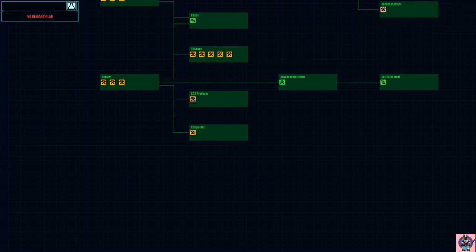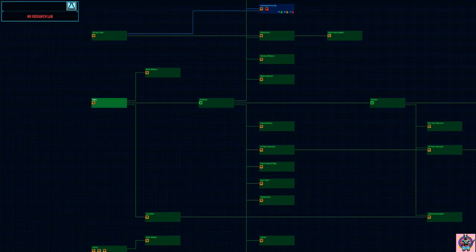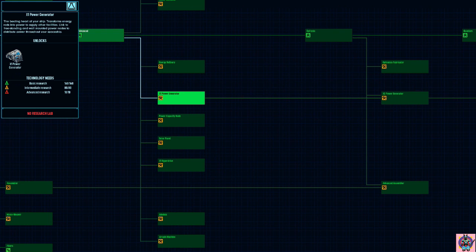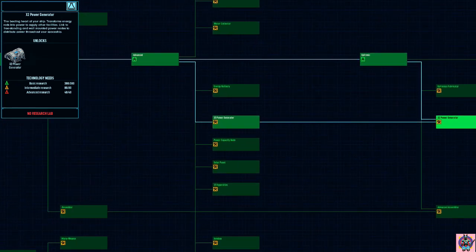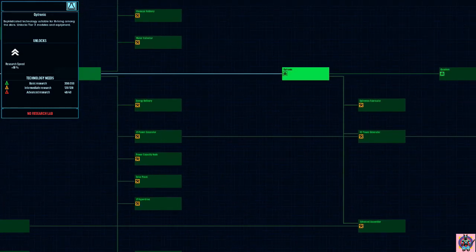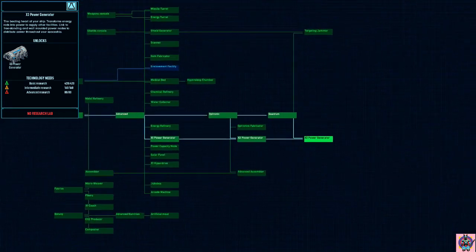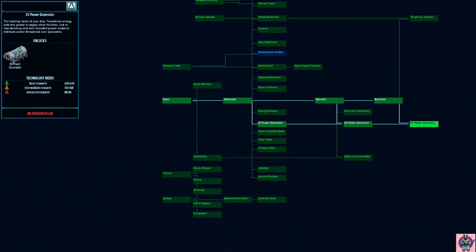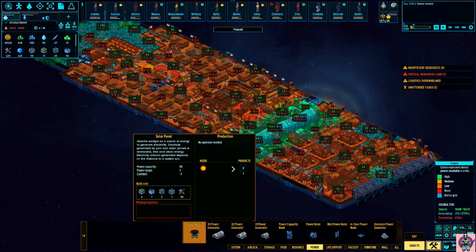You can find these if you go under your research. You'll have to go basic — X1 Power Generator here. After that you get the X2, which requires optics, so that's basically the second tier of specialized research, and then the X3. So if your first problem is energy and you're still not using one of those generators, that's the first thing you should be doing.